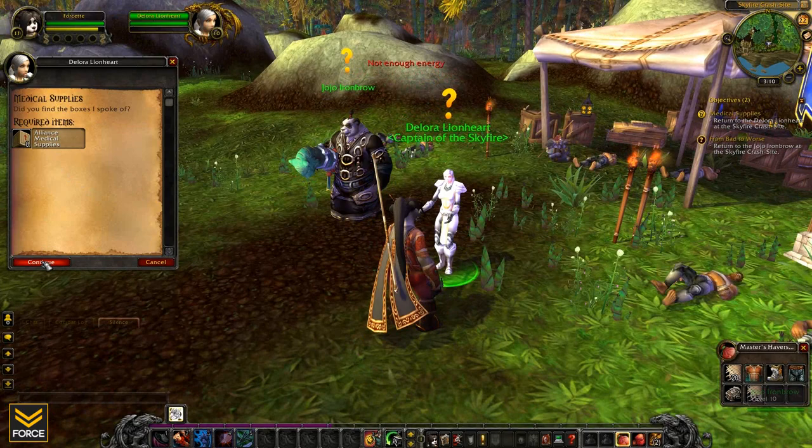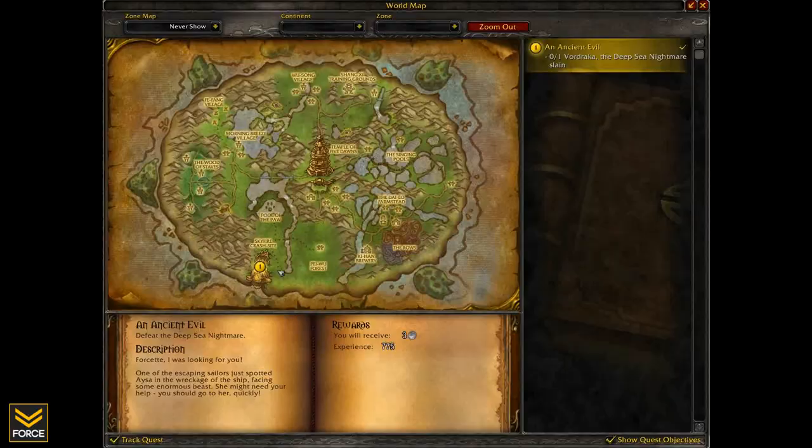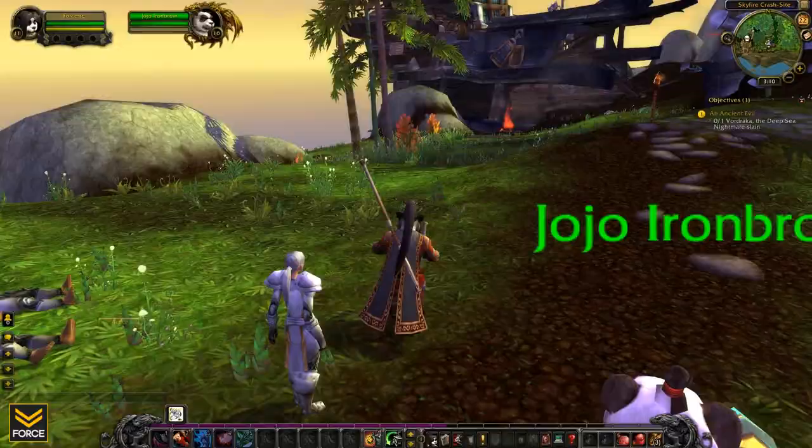A shaman. A panda shaman. Well then. Medical supplies have been returned. Jojo Ironbrow. An ancient evil — defeat the deep sea nightmare.